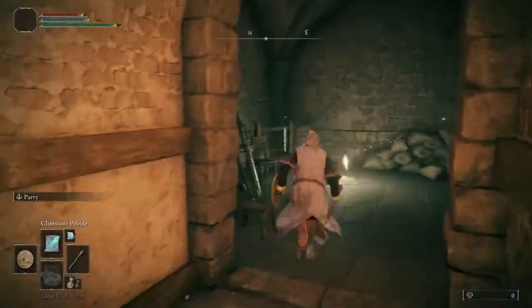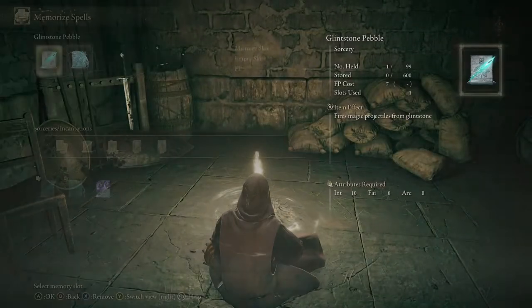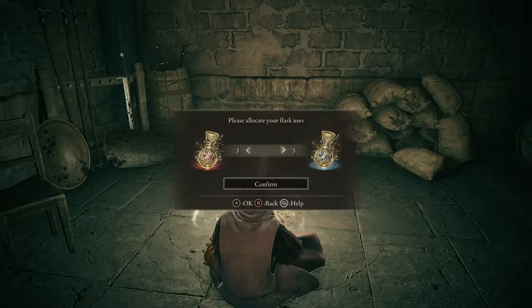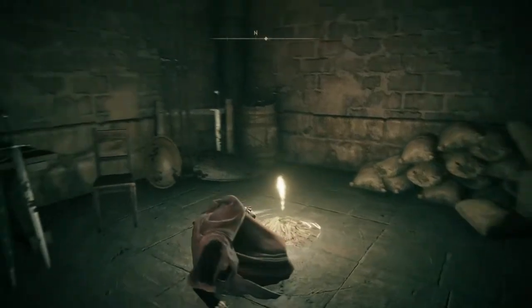Make sure you grab the Grace right by Godrick — it might take you a few tries to defeat him. Next up, equip Rocksling and swap over to the Meteorite Staff. Also don't forget to allocate your FP flasks, as you'll be needing quite a few.